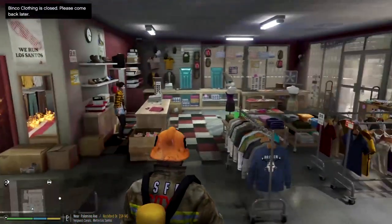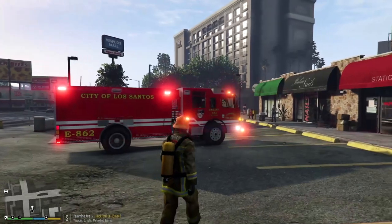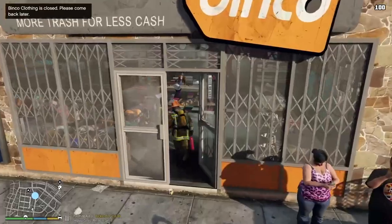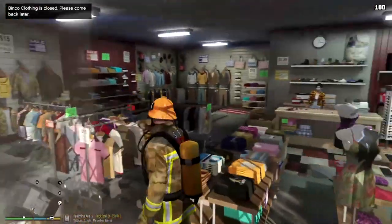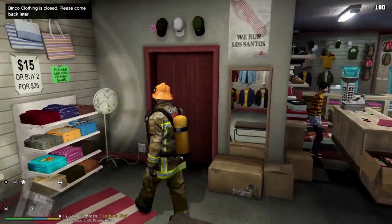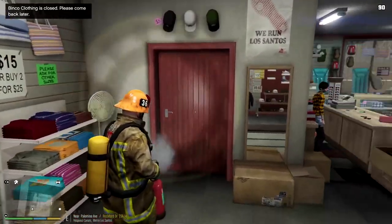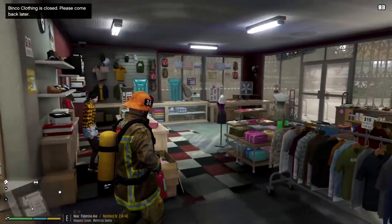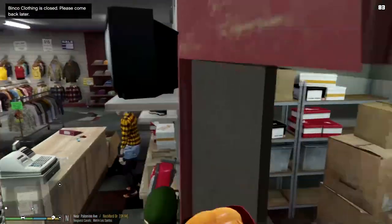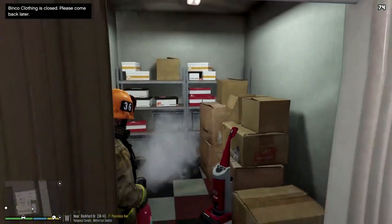I need another fire extinguisher - that's good, I'm going to have to turn on unlimited ammo or something. I could have just done it in there. Okay, so while I was doing that I guess the fire has extinguished itself. I can't seem to enable unlimited ammo - I thought I did it before but I guess not. So we're just going to go ahead and overhaul here.